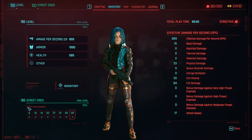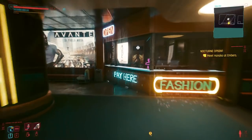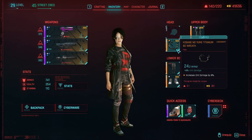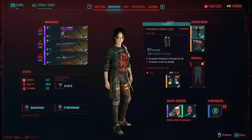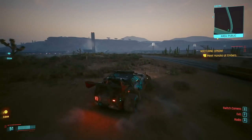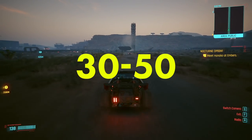Street cred is massively important because of the rewards unlocked at each stage. The two most important milestones to me are level 20 and level 50, both unlocking more gear at ripper docs. At level 27 you unlock all clothing in vendors, which allows you to purchase legendary armor — I was able to do this as early as level 17 with my netrunner build, putting full legendary armor on her and allowing her to take a lot more damage.